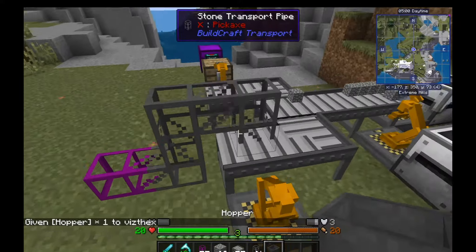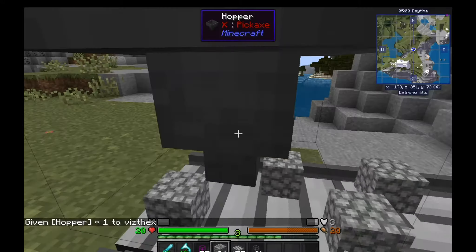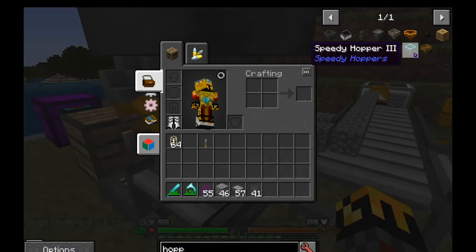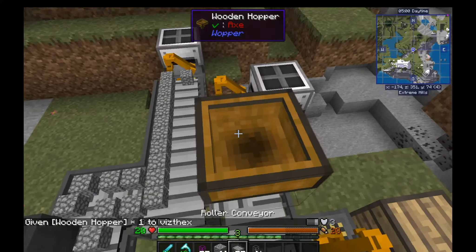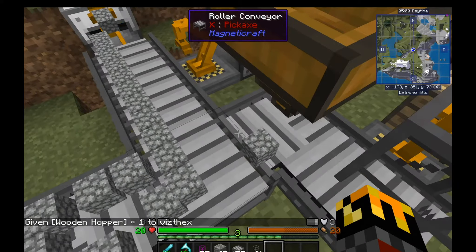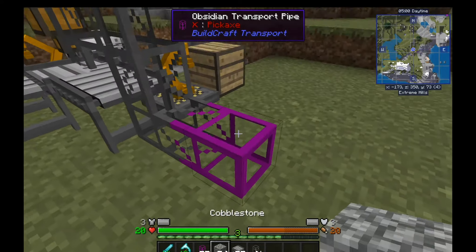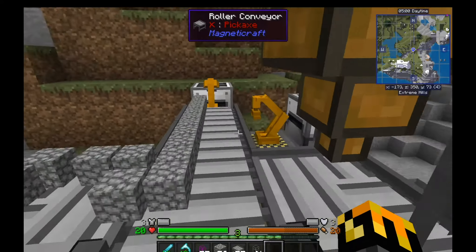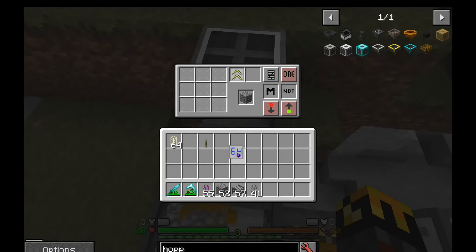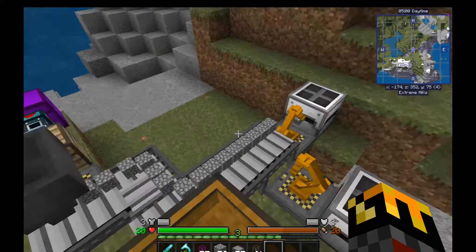Hoppers also do the same thing. Put a hopper with some cobblestone and it just puts it on the conveyor belt one at a time. Of course a wooden hopper would do the same thing, just worse because it has no buffer. So that'll just keep going and eventually put all the cobblestone into the black hole unit.